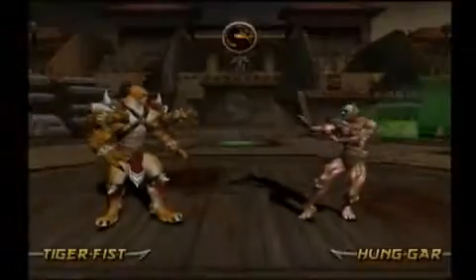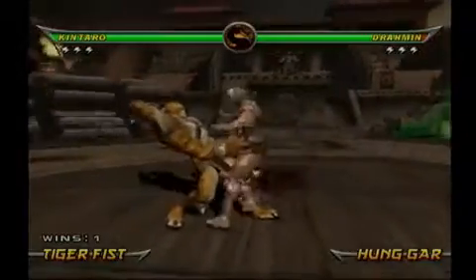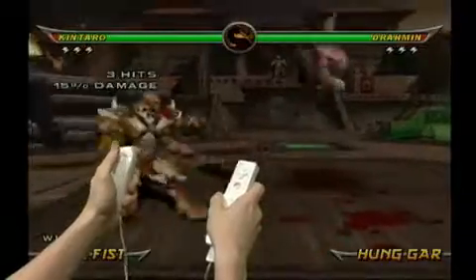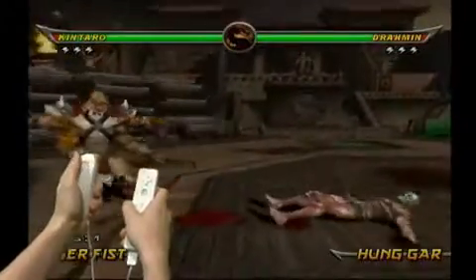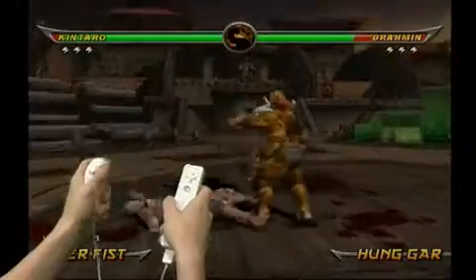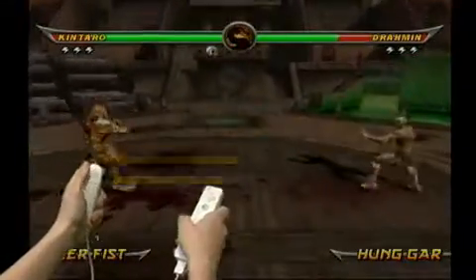Let's check out one of the giant bosses and see how easily his moves are done. Kintaro first appeared in Mortal Kombat 2 and has some of the most devastating moves in Armageddon. His Breathe move will catch an opponent off-guard and is easily performed with a lower half-circle motion away from his opponent. His Forearm Grab move happens with a lower half-circle towards motion, and his Fiery Hands move is done with an away-towards motion.